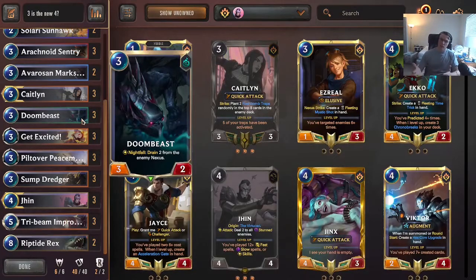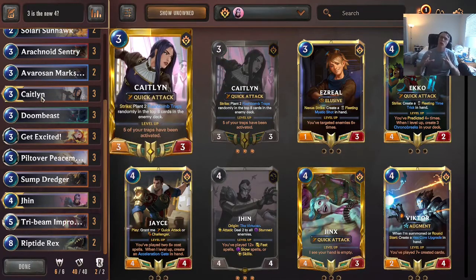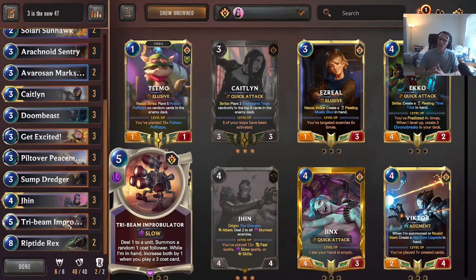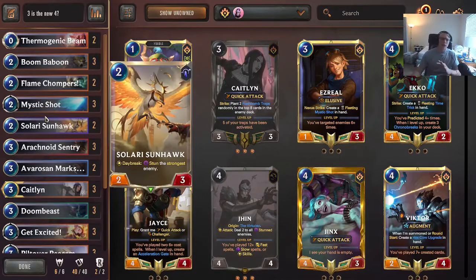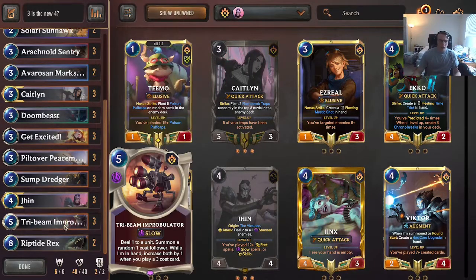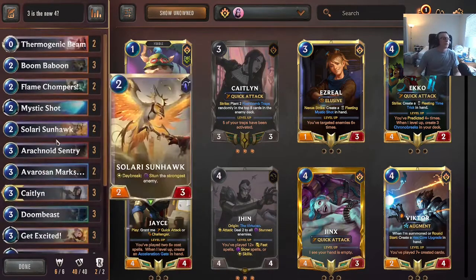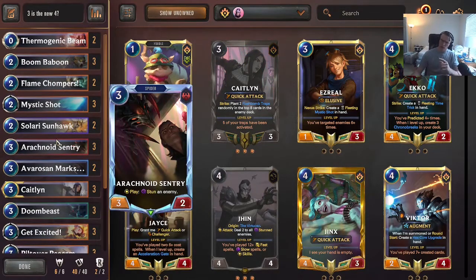We get access to things like Doom Beast, Arachnoid Sentry, and Caitlin all in one package, which is really helpful. We also get a great finisher that works really well with Jhin — Riptide Rex. Jhin basically makes Riptide Rex good again. Our game plan is to stall, draw into Tri-Beam, pump it up, activate Riptide Rex, and burn them down. That's the deck — let's jump right into it.